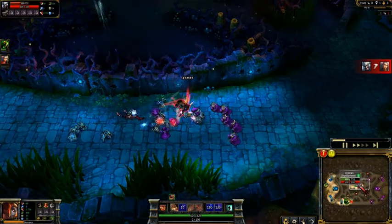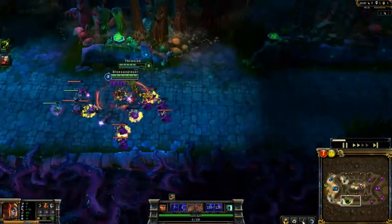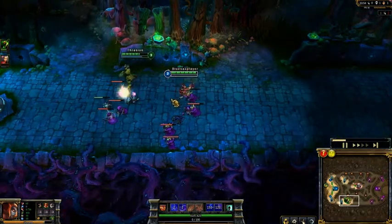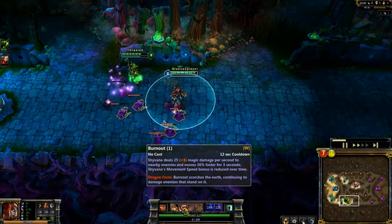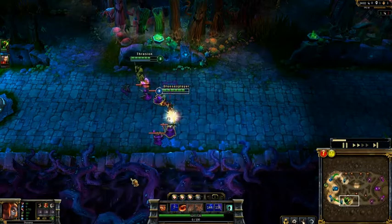Irelia gets killed by Tryndamere. Tryndamere is just critting like mad - I should have watched that, he just kept critting. Look at the Burnout damage on the minions - I've already got three last hits from it. You press W to activate it.